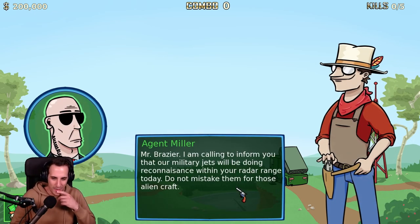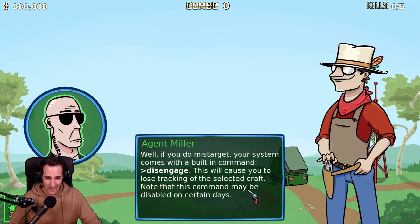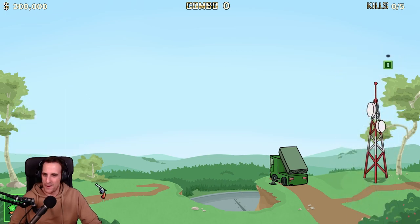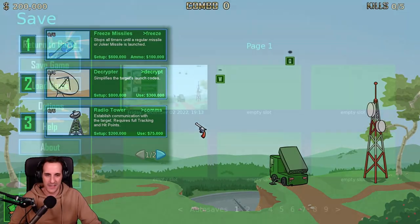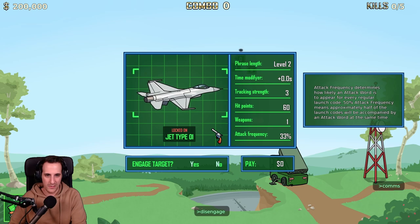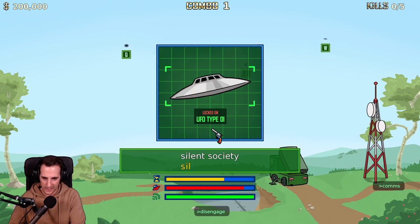I'm calling to inform you that our military jets will be doing reconnaissance within your radar range today — do not mistake them for alien crafts. So do not kill the military jets. I'll do my best, Mr. Suit. If you do mis-target, your system comes with a built-in command 'disengaged' — this will cause you to lose tracking of the selected target. I'm not gonna remember that. Can I buy more stuff? Buy another tower — it's already at full capacity. Never mind.